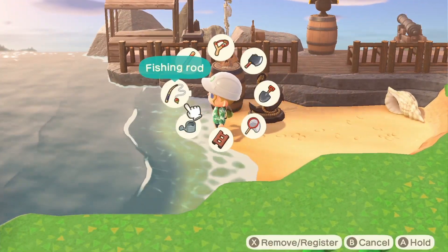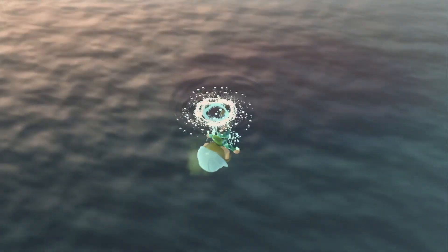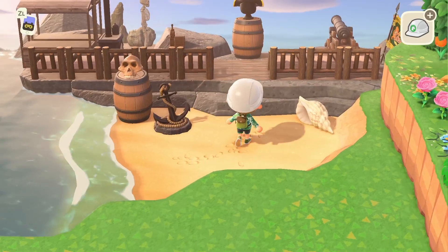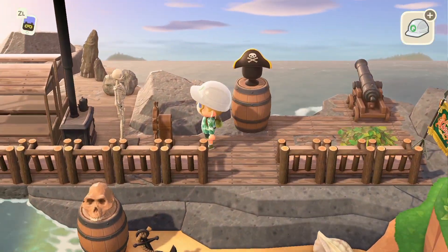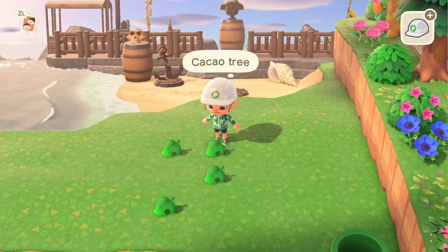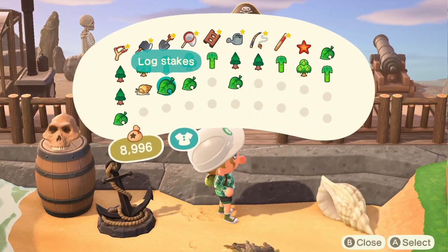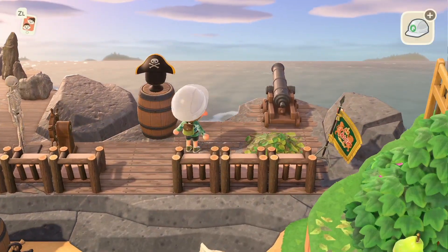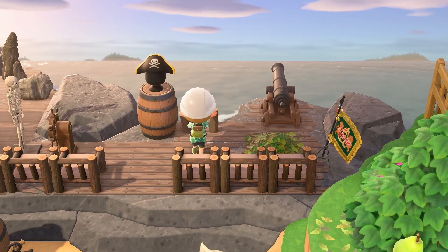Now we're going for a little swim because I decided I wanted some seaweed laying around, so I'm going to get some seaweed to place. Here we go — I got it, I placed it, it looks great. I decided to place a coconut tree because I love them. I tried to do these lock stakes and it's not really working for me, so I just play around with it for a bit and decide to put them here.